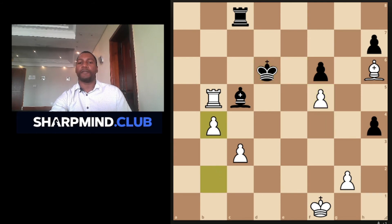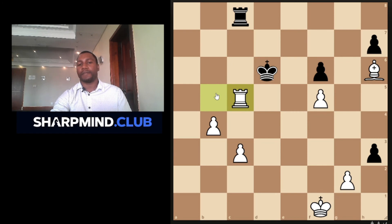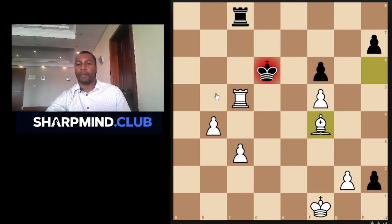After f5, black went king — then b4 — and black miscalculated. He went h3, just trying his luck. This is lost for black. I think black was hoping that when white captures the bishop, he would be able to move to h2 and it would be impossible to stop the pawn from promoting. But what he missed is the bishop check — and that's exactly how the game transpired. Rook captures, he pushed, bishop check, and black resigned.